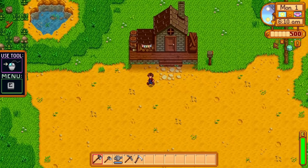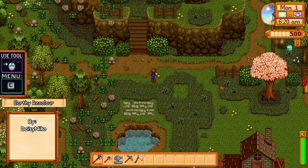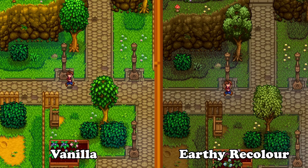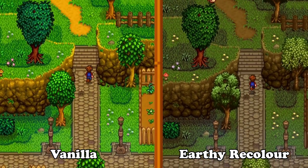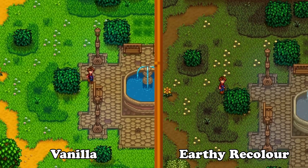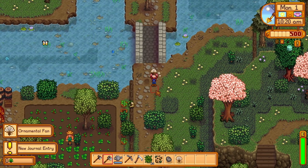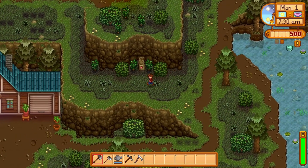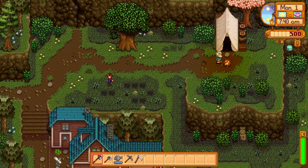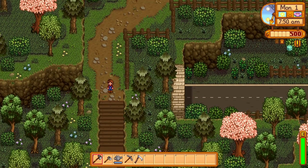The next mod I wanted to showcase is one that changes the palette of Stardew Valley, and that is Daisy Nico's Earthy Recolor. I use this mod on my playthroughs and I really enjoy it. It edits all the outdoor tile sheets and even includes new custom trees, grass, and even the artifact spots, which are changed to look like a four-leaf clover. You can change this in the mod's settings if you prefer the old artifact spot look. The color is really mild and it makes the game look much better.